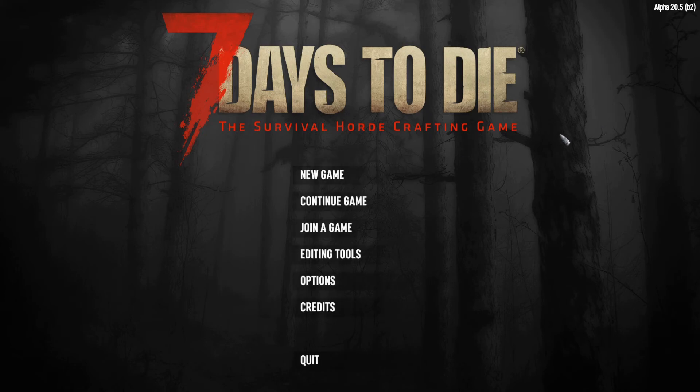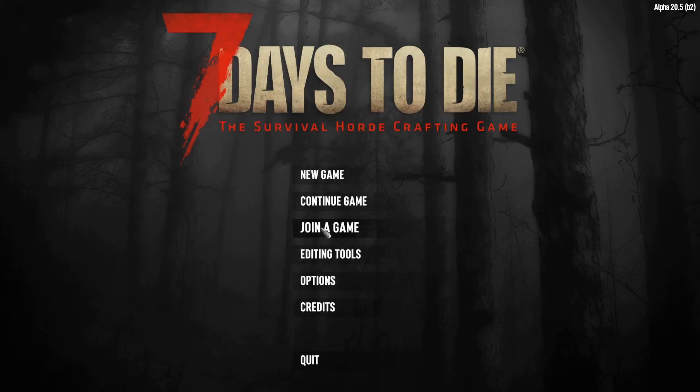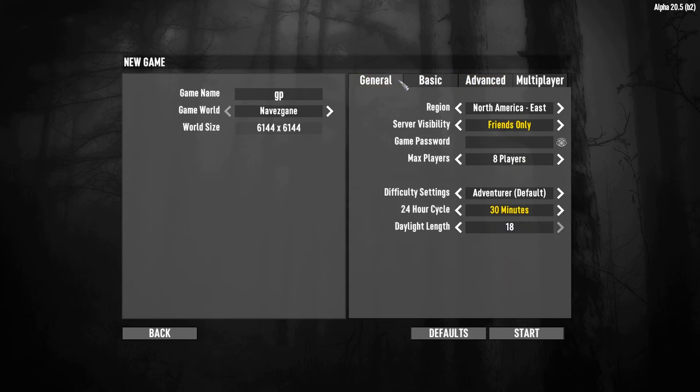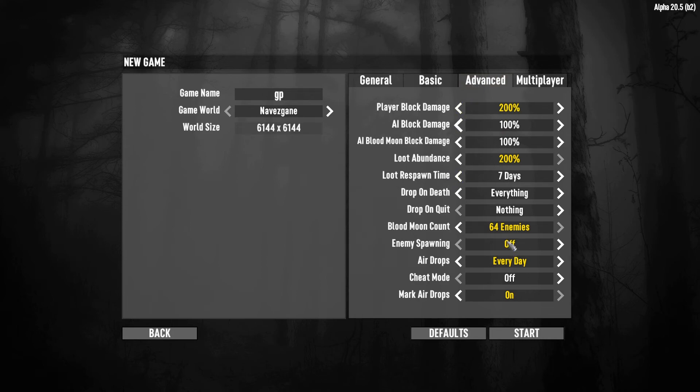Let's go ahead and load up a new game. I've already used a bunch of different names because this shares the same location as my other game — it has all the same locations as my Steam game. So, new game, we're just going to call this one GP for Game Pass. Let's go enable Creative Mode — I must have missed it. Found it under Advanced. Alright, let's go ahead and start this up.